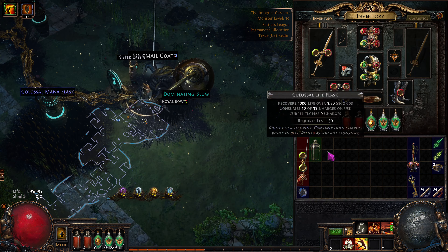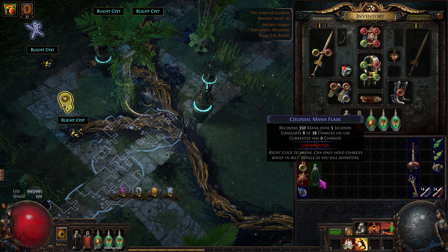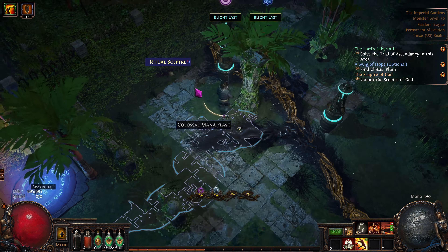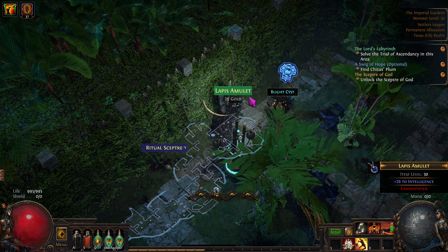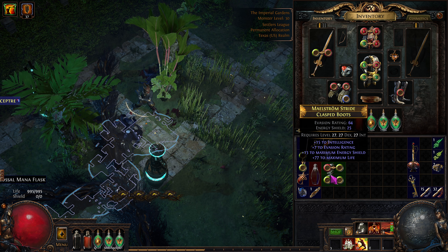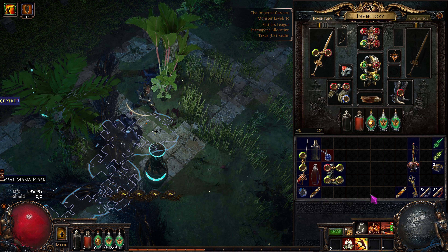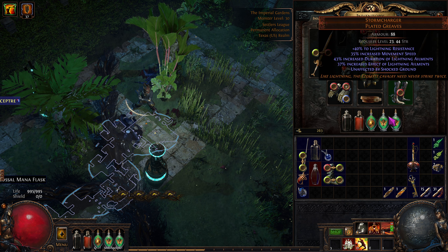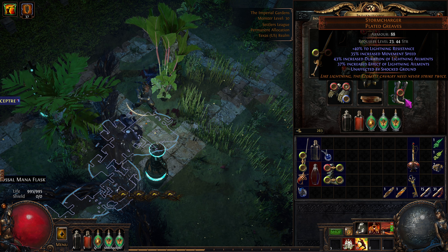We got a Colossal Flask — we'll take that, even though I rarely use a heal. Let's see what oils we got from Cassia. We're going to anoint our item — actually, we might anoint the next item we buy instead. These boots — if they had movement speed we could sell them, but nope. This belt and amulet are going to be important. We'll ID this one and vendor it — we don't really care, because the likelihood of finding anything better than what we have off the ground is zero at this point. 35% movement speed — completely happy with that.